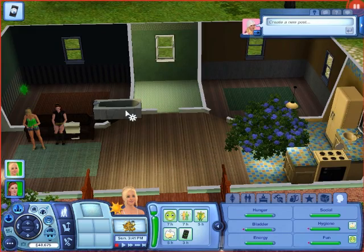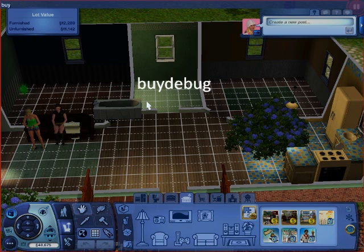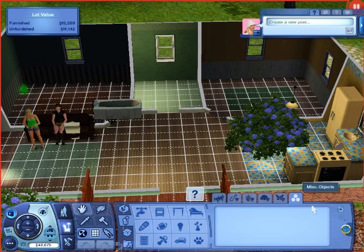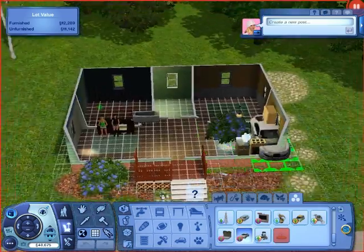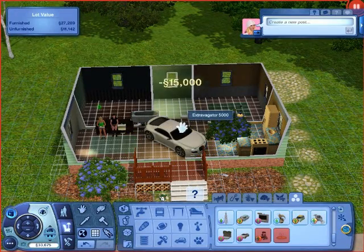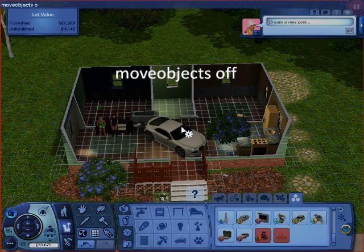I'm going to show you guys one more cheat — "buydebug." It just gives you more things to buy that you normally can't place. If you don't want moveobjects on anymore, you can just turn it off.